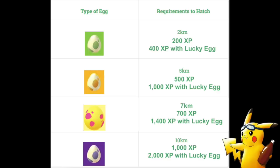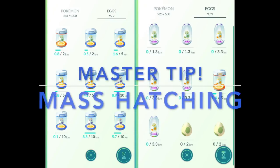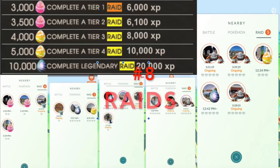A 10km egg gives 1000 XP, or 2000 with a lucky egg. Here's a mass hatching tip: if you have a lot of incubators, put many eggs in around the same time so they all hatch together. That way you can pop a lucky egg and collect all the XP at once.